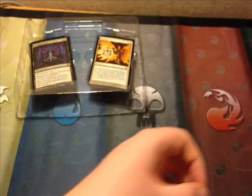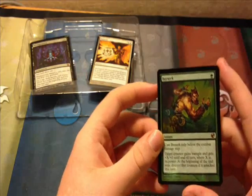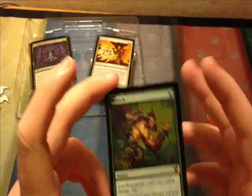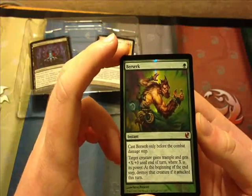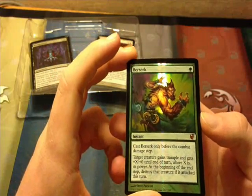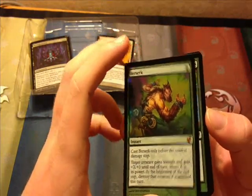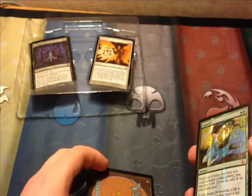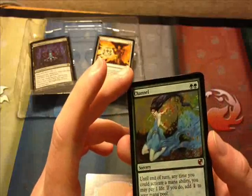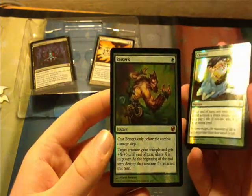Now I will open the last pack, which has Berserk in it. Berserk was printed in core sets through Unlimited Edition, restricted in Vintage in 1994, and unrestricted in Vintage in 2003 — so it currently is not banned or restricted in any set. One green, instant. Cast only before the Combat Damage step. Target creature gains Trample and gets +X/+X until end of turn, where X is its power. At the beginning of the end step, destroy the creature if it attacked this turn. That would be very nice for blocking, come to think of it — before the Combat Damage step doesn't have to be before yours.